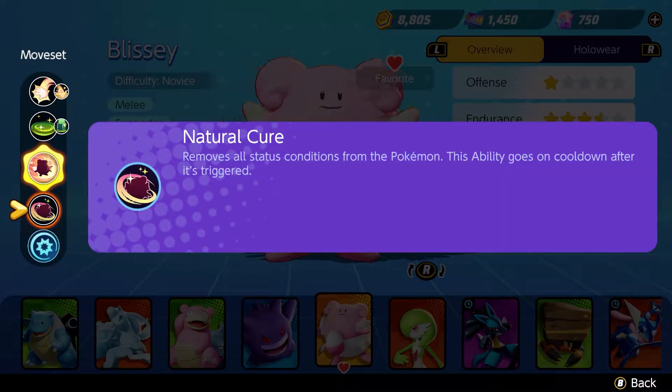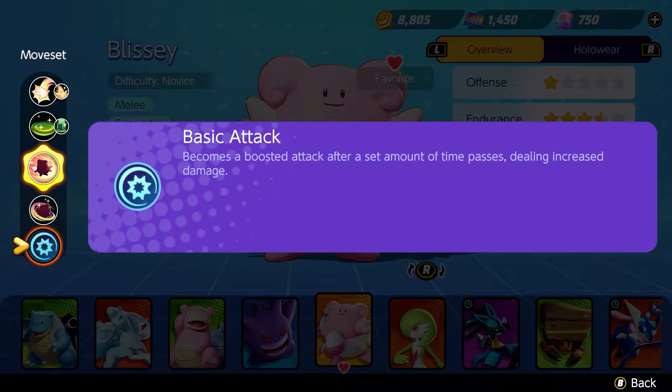We also have a passive ability: Natural Cure. This removes all status conditions from us, and the ability goes on cooldown after it's triggered. We also have a basic attack which becomes boosted after a set amount of time passes — not dependent on how often you hit enemies, but on a certain time interval. You can see in the gauge when the next attack becomes boosted.